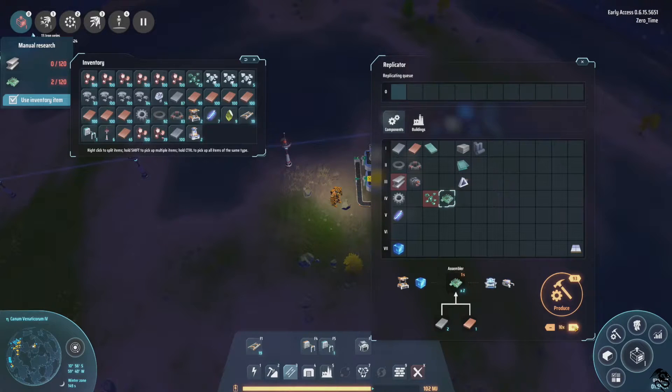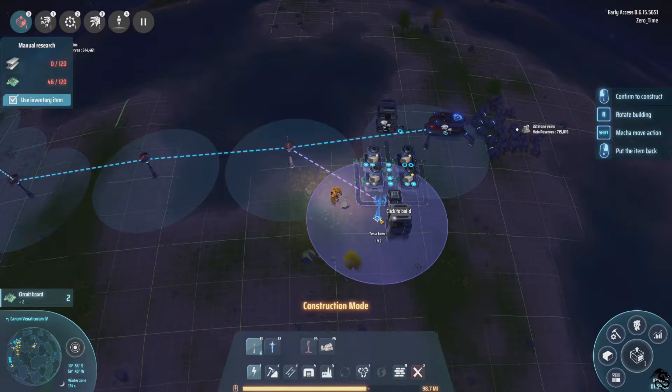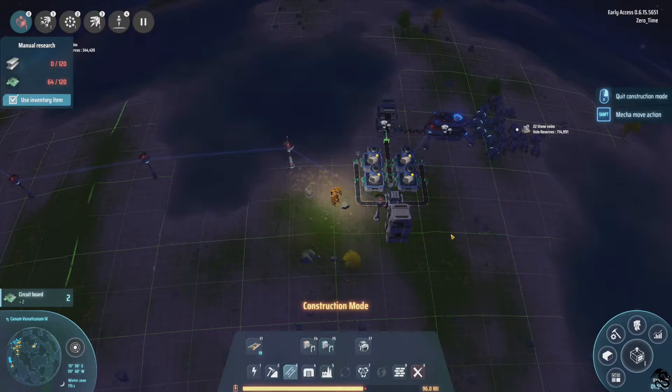So we'll need a lot of these — that's 20, 40, 80, 100, 120. And then we need steel, so next up will be our steel production. Let's connect this one up, and also this one — so this should start producing.